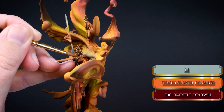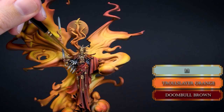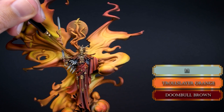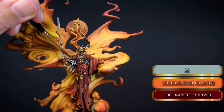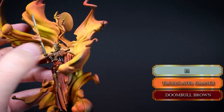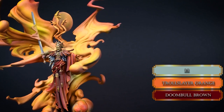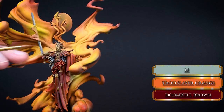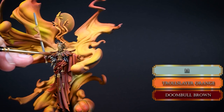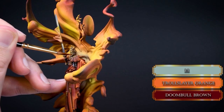I got a bit frustrated with those parts and thought the best way to deal with problems is to ignore them — that's how usually screwed-up parts on your mini fix themselves. So I started to work on the leather parts, mixing some Troll Slayer Orange into the Dumbbell Brown, and interestingly, if I use colors that are actually present on the flames it suddenly looks good. Try to highlight the sections lit by the flames.